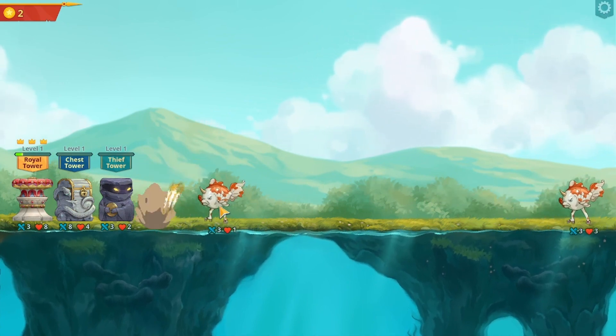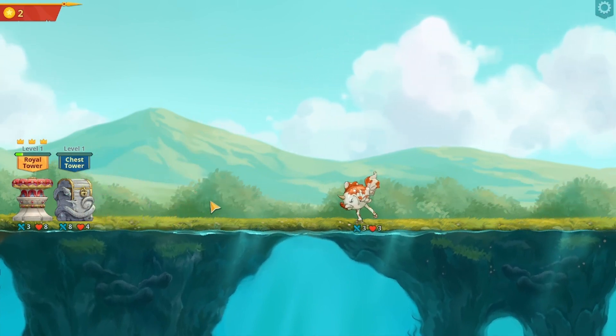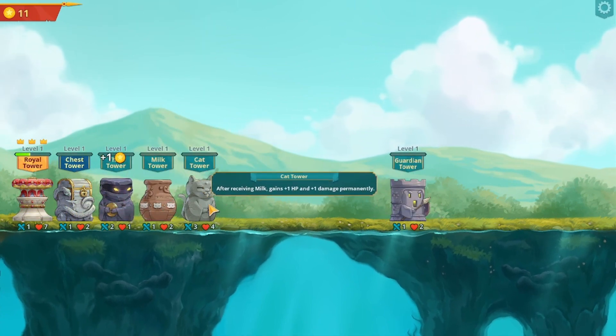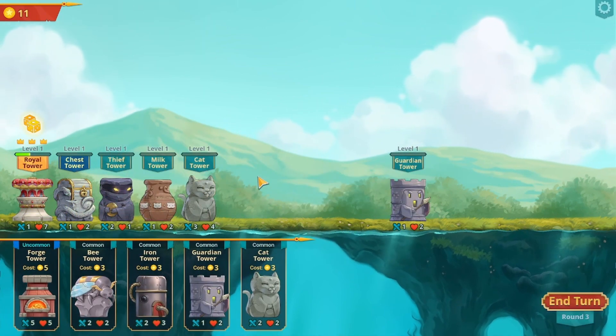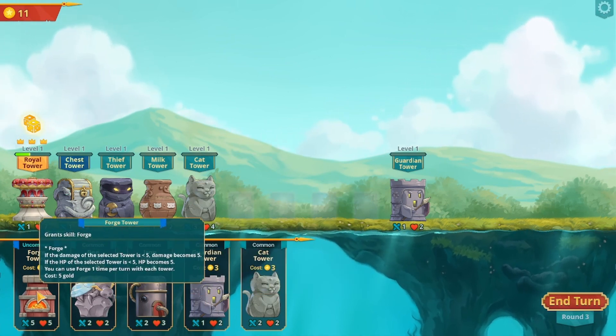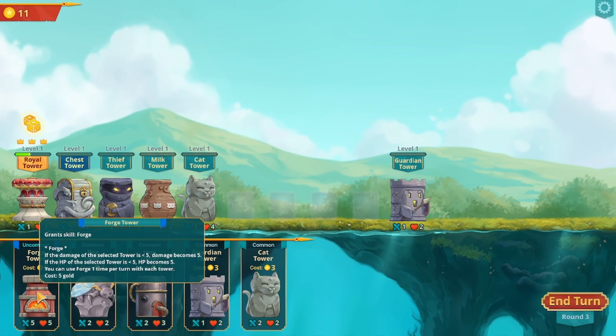That character gets plus one no matter what permanently - that's going to get really powerful. Forge: if the damage of the selected tower is under five, damage becomes five. If the hit points of the selected tower are under five, hit points become five. You can use forge once per turn.